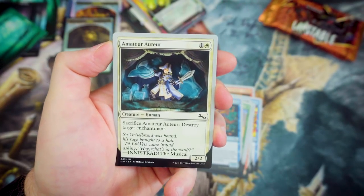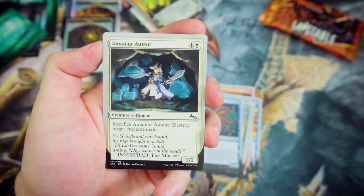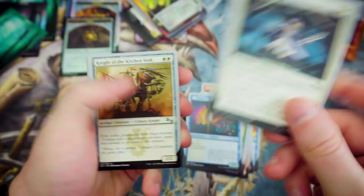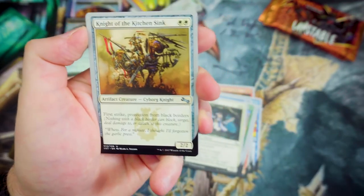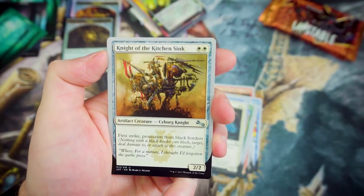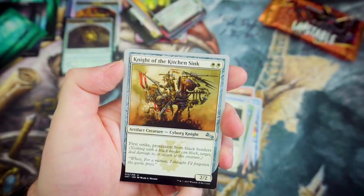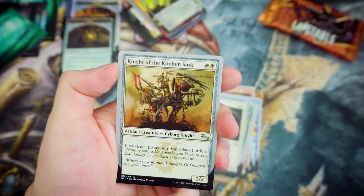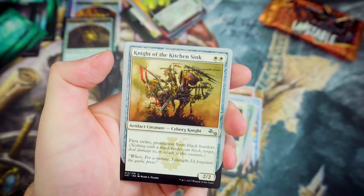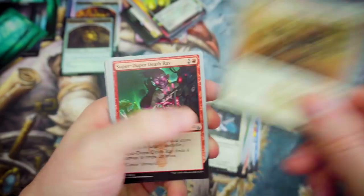Amateur Auger — let me know in the comments if I butchered that. For 1 and a White, you've got a 2-2 — sacrifice it to destroy target enchantment. Knight of the Kitchen Sink is our first uncommon — for 2 White, it's a 2-2 with First Strike and protection from black borders. That's pretty cool if you end up putting this into a cube. There's a fair few of these that are actually available to use in Commander, which I think is quite cool.